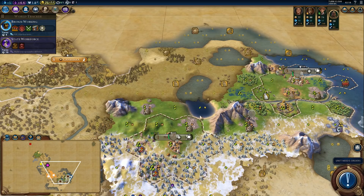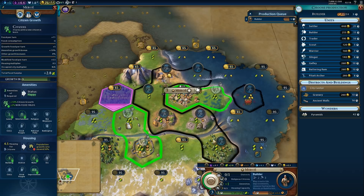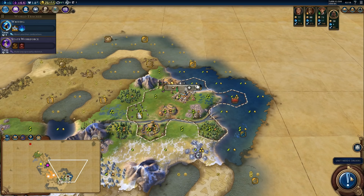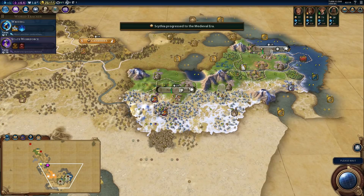We got some pearls to the north. Once we finish the builder, we'll need a district, so this is probably a good moment to research writing. I think I'll grab writing first and then finish bronze working. Still need that city-state. Once we get our third city, we'll start preparing for war — I'd like to have at least three cities before going to war.